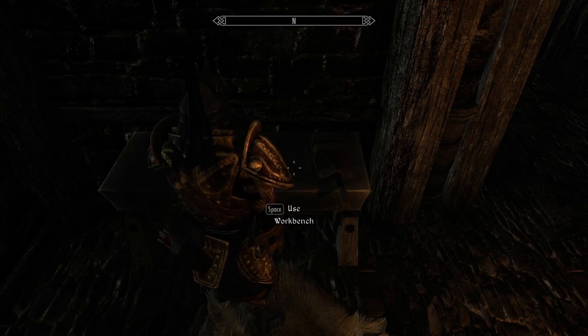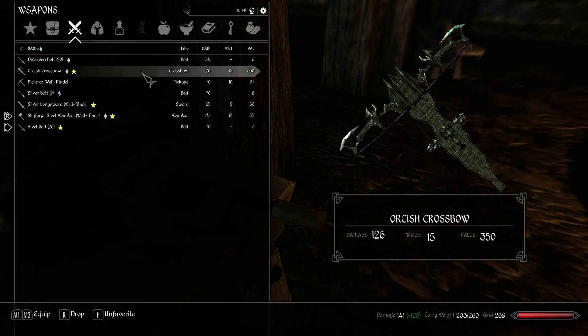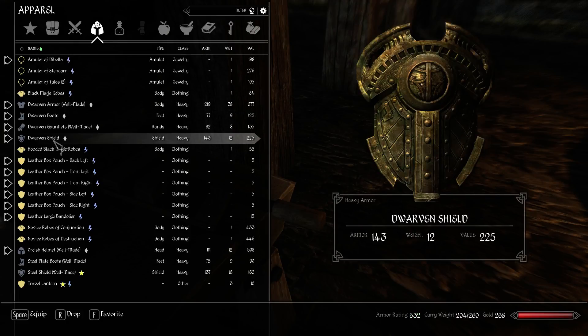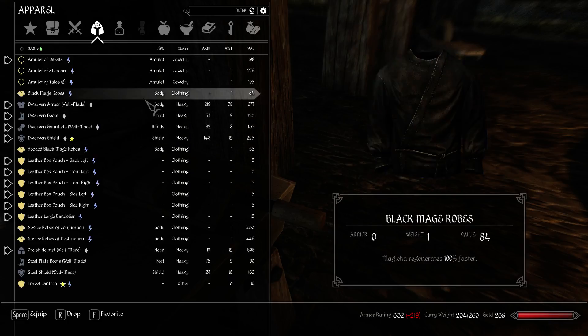That was less than your dwarven, wasn't it? Well, that's okay. I am now uber — 632 armor rating. That's pretty good.